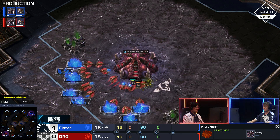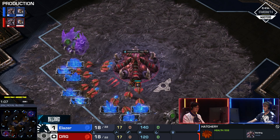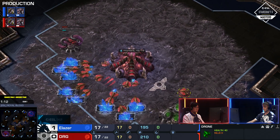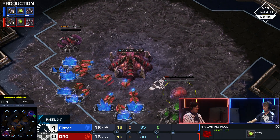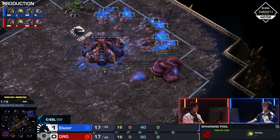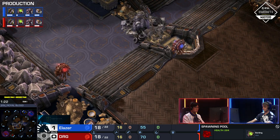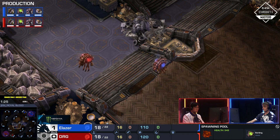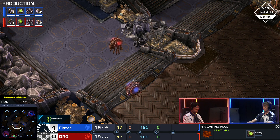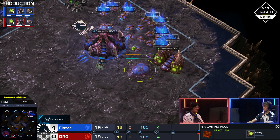It's not going to be an early pool — it's going to be hatch, gas, pool. We didn't see very different openings in game one: it was obviously DRG that went Baneling Nest straight away, Elaser bypassed that, and even that part I thought was great for Elaser because he was very greedy and then never got punished for the later Baneling Nest. It felt like DRG should have been able to surge across the map with lings and he just was never able to. Elaser just got away with it. DRG ended up mining so much more gas that Elaser's opening just looked so good in comparison.